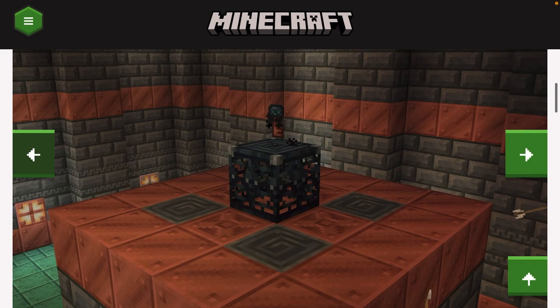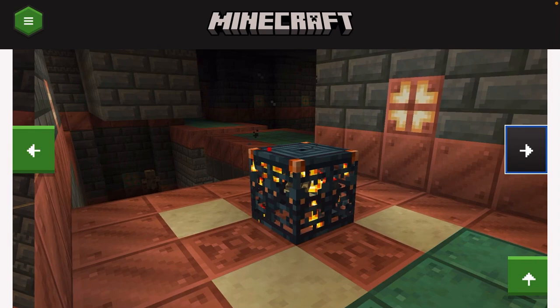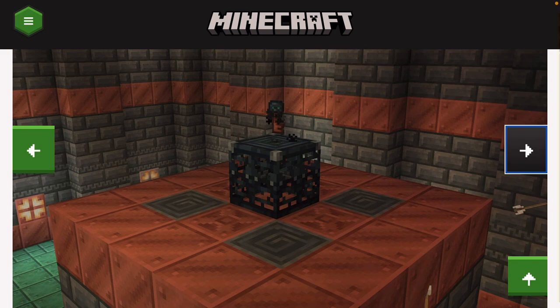There's a secret item — this is the copper key, or at least that's what I think it's going to be called. We can clearly see you will get this as a reward for taking on the breeze. I don't think the breeze is actually going to have a unique drop, but the trial spawner which spawns the breeze will have a unique reward, and that is what I'm going to call the copper key. I've seen some people thinking this would unlock doors or trapdoors, which I think would be really cool.